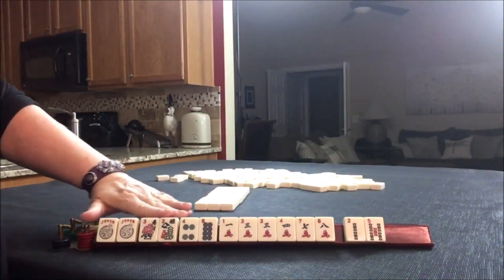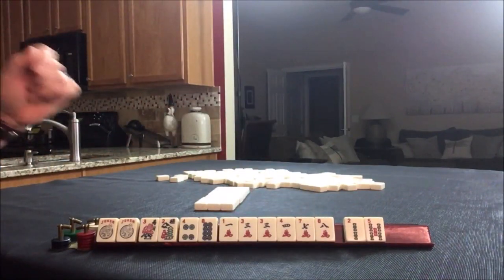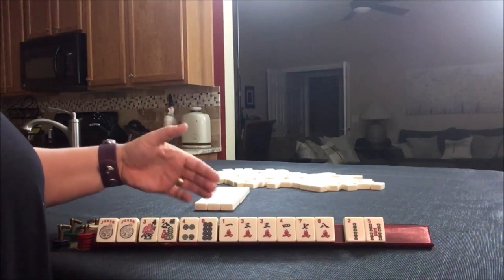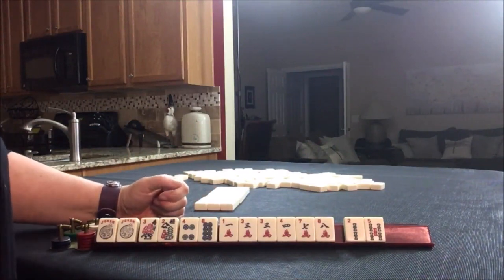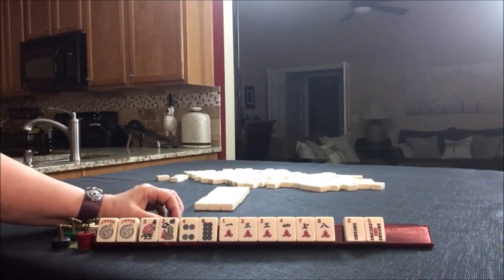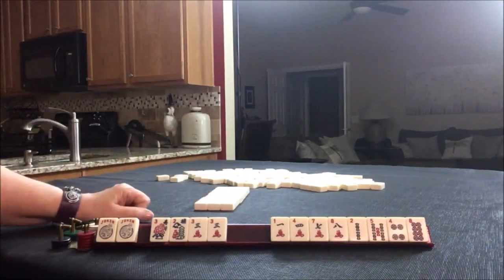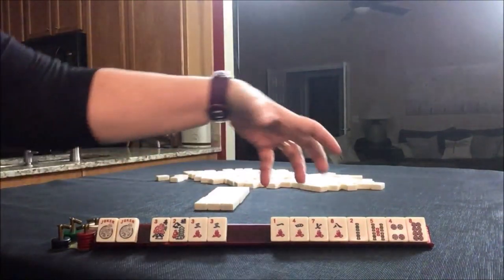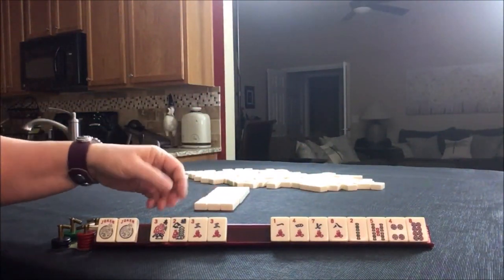We have a couple of jokers, a pair of flowers, a couple of dots, a couple of bams, and a block of cracks. We have no winds or dragons. So most likely, we're going to look for options with no winds or dragons, at least to start, because we need to identify tiles to pass for the Charleston.